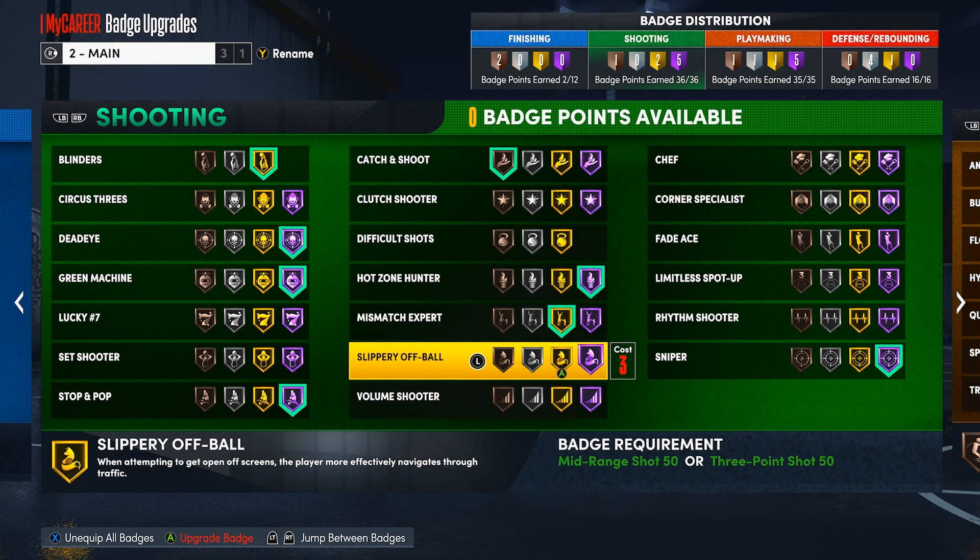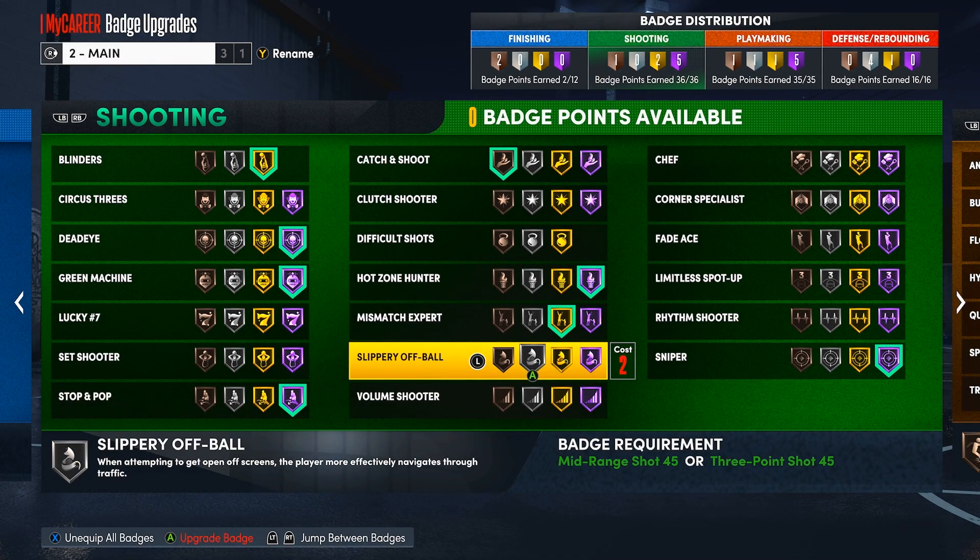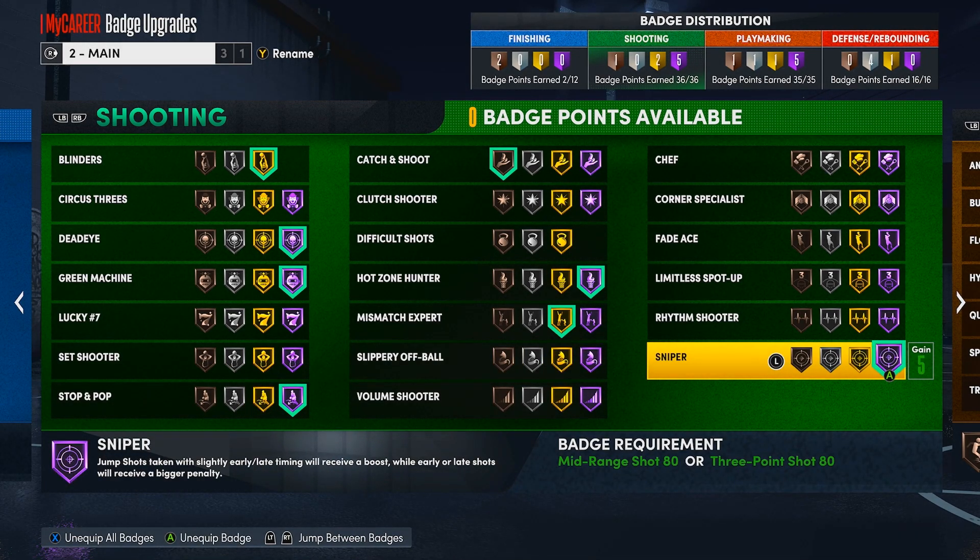You can also put on Stop and Pop — it boosts shot ratings on standstill three-pointers after dribbling, so if you're a dribbler you'll see this badge trigger a lot. The second most important badge is Sniper. Put Sniper as high as it can go — basically most of your slightly late or slightly early shots are going to go in. 2K Labs did a video on this badge and it's super effective. They honestly need to nerf it.